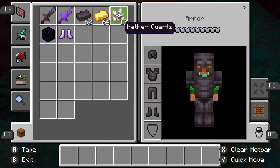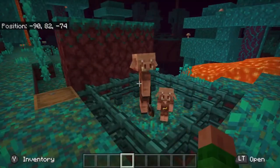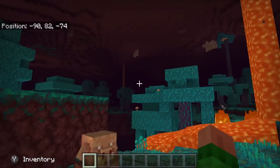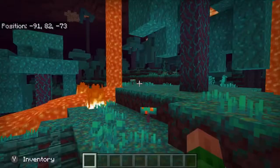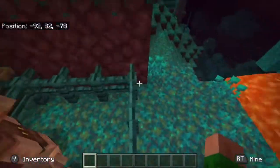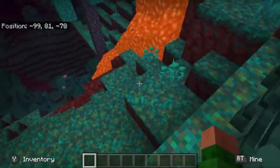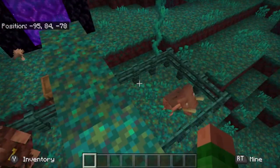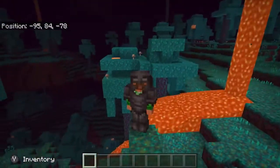There are two new structures in this update. The piglin bastion can be found in the nether — if I found one we'd be over there right now. You can barter with piglins for a wide variety of nether-related items including things with Soul Speed on them. The other structure is the ruined portal, which spawns in both the nether and the overworld. They're semi-completed portals with chests containing gold items or materials to complete the portal.